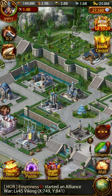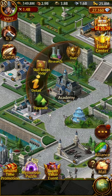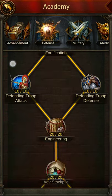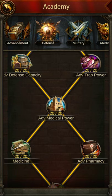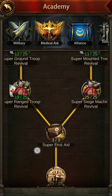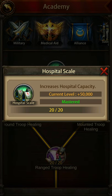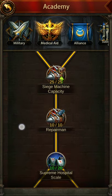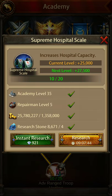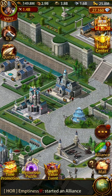Now coming to the main thing - how you can improve your hospital capacity. Your researches play a very important role. In the defense category there are researches that improve your hospital capacity by 100% - advanced medical power. In your medical aid there are researches like hospital scale that only increases 50,000, and super hospital scale that increases 150%. There are also new researches that improve the hospital capacity by another 50,000. Your hospital capacity is going to improve a lot.